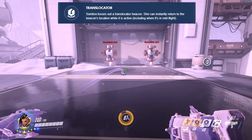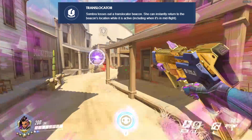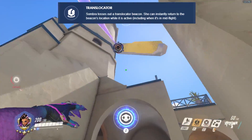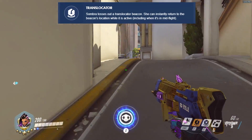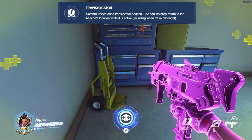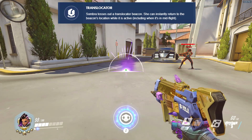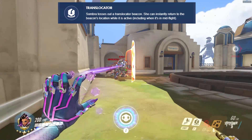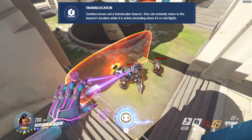The Translocator is a teleportation device that needs to be planted before being used. It can be used for chasing, escaping, or gaining mobility to high ground. You can also place your Translocator on a health pack so you can heal when you escape. The Translocator will last until it is destroyed by an enemy, destroyed by Sombra, or used by Sombra. Taking high ground with the Translocator will help complete hacks by hacking from an unsuspected angle.